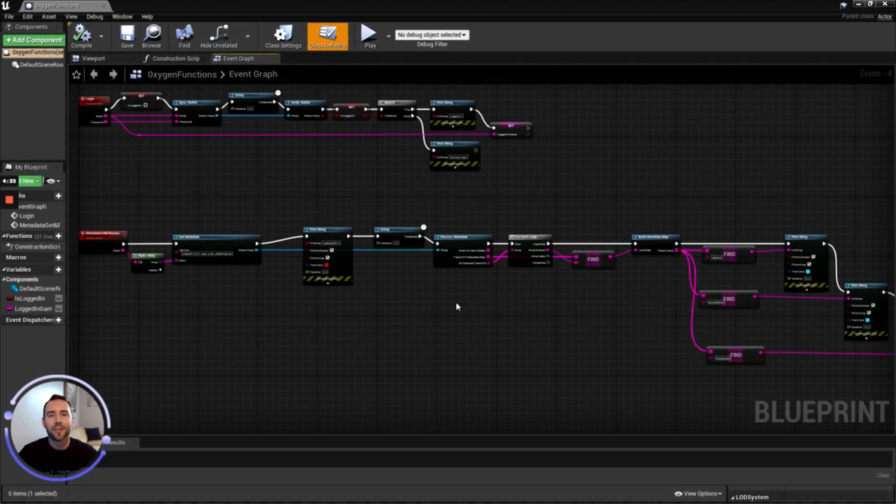Official Oxygen is an API, not an SDK, so you can be up and running within minutes with a simple and easy-to-use Blueprint interface.